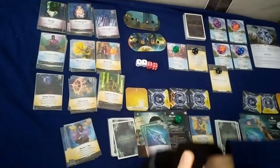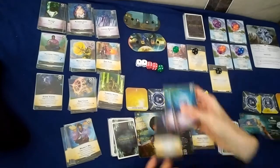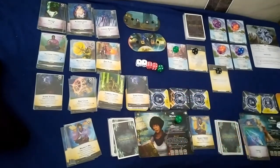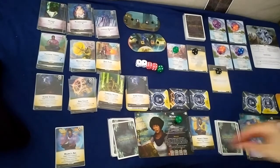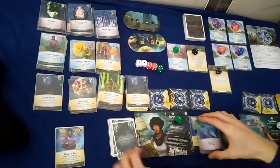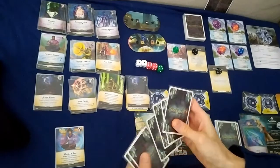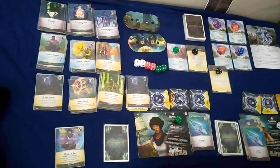Now it's Masra's turn. I'll prep that and with four ether I'll buy two charges, trying to start upgrading her. Draw back up to five. Last turn goes to Masra — cast Storm Vapors for three, that'll hurt. Destroy that minion, prep that, and spend four ether to gain another two charges — fully charged up.